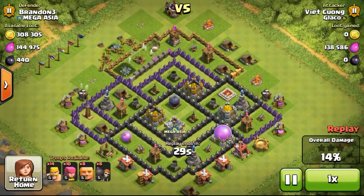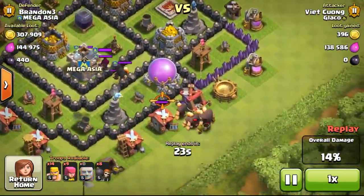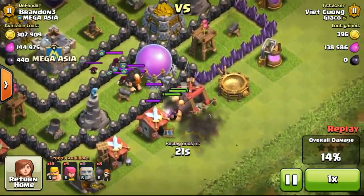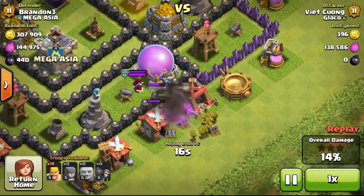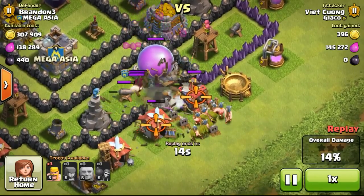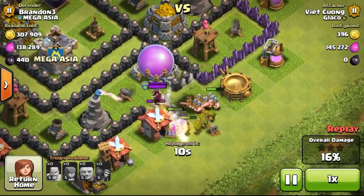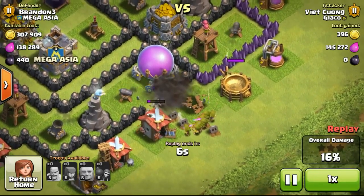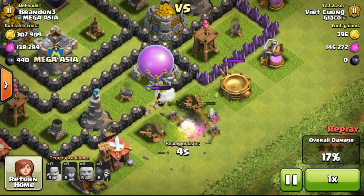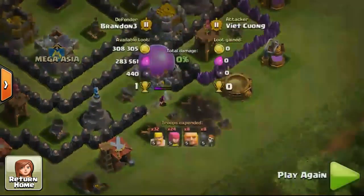As you can see, he took out one of my elixir storages, which is fine — I don't need elixir for upgrades right now. He's attacking from the bottom right, and my clan castle sent out one giant and some wizards, which I usually use for raiding. I didn't switch them to witches — which I usually use for defense. Some of you have asked whether it's better to use wizards, witches, or valkyries for defense.